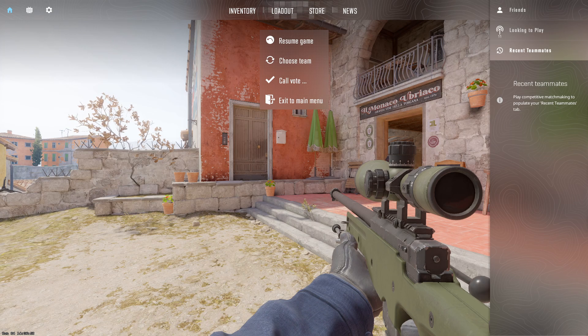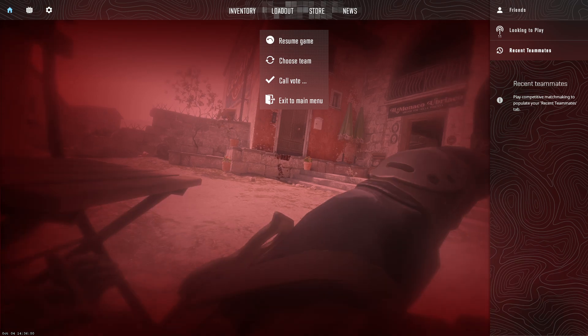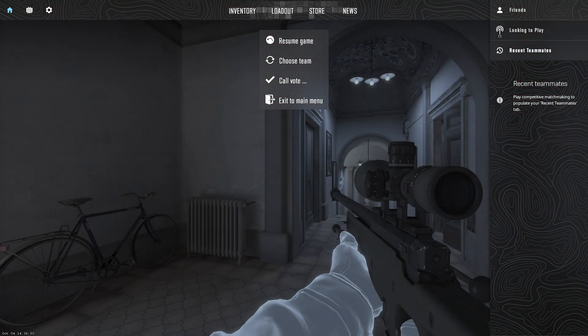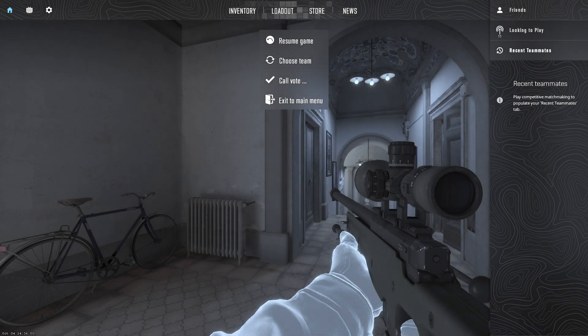In clutch situations, knowing the damage dealt to opponents can help players make calculated decisions — they can identify weakened enemies and prioritize them for elimination. Damage numbers provide instant feedback, allowing players to learn from mistakes and adapt their tactics, improving gameplay each round.